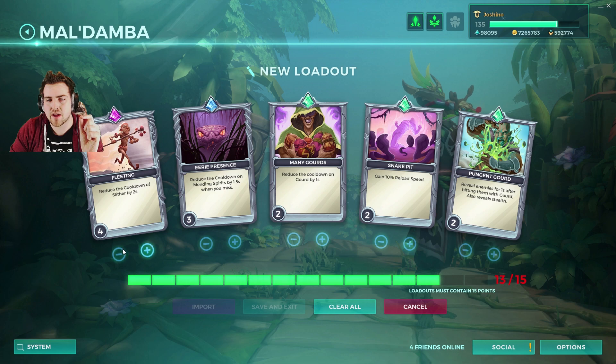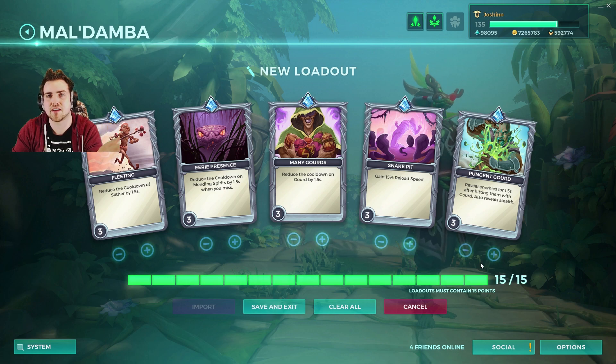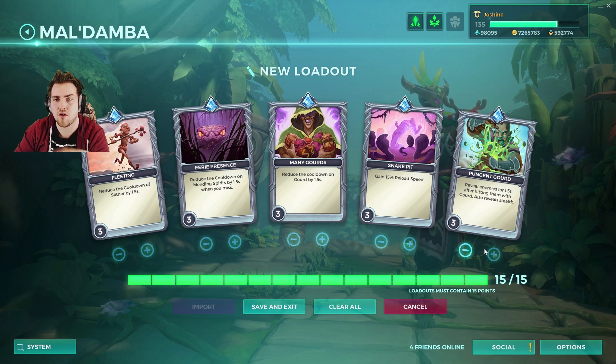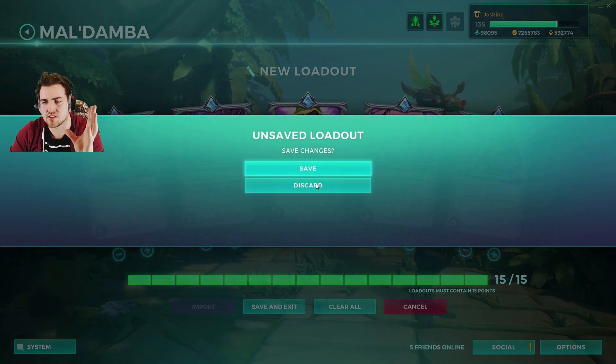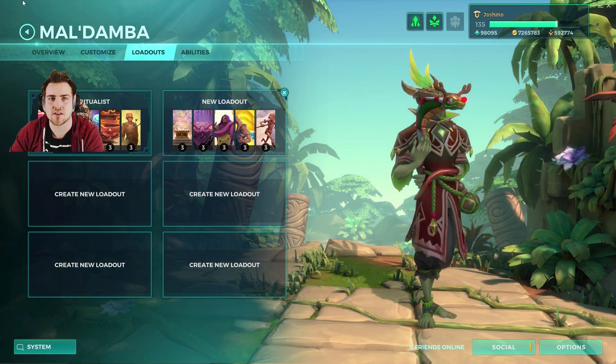They also give you a default loadout, but they're all set to level 3, which actually makes a lot of sense because there are 15 points. The mathematics actually works a lot better for 5 cards here. Before it was 4 cards and 12 points; now it is 15. So Cards and Bound is gone and we've got this new system. And you can save it if you want to come out of it.